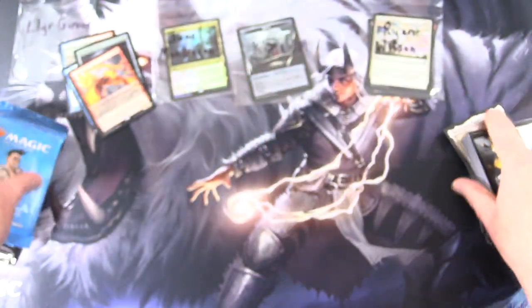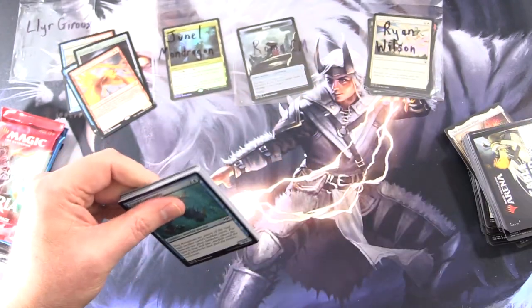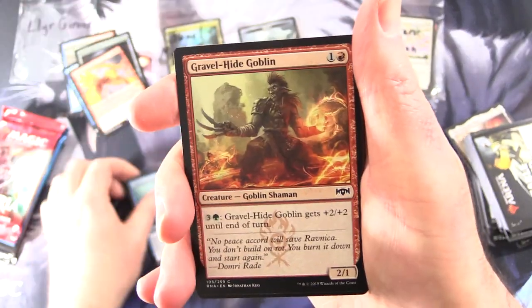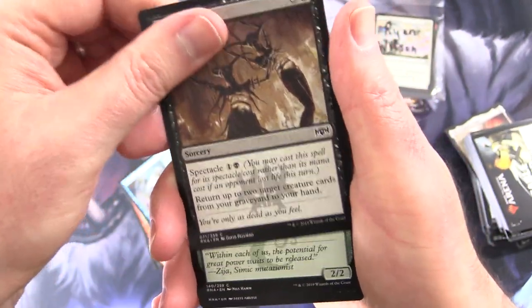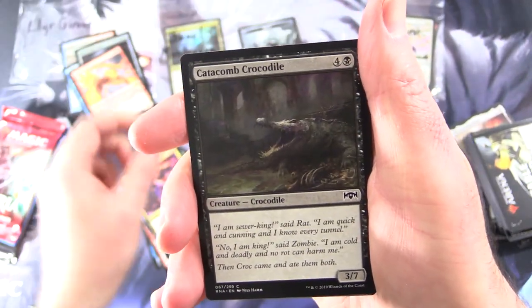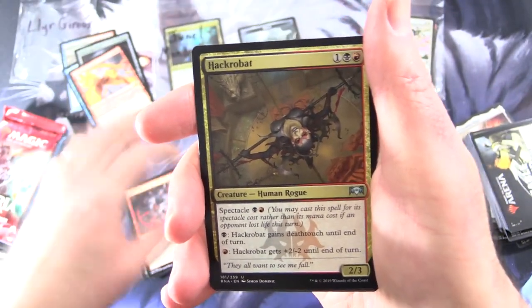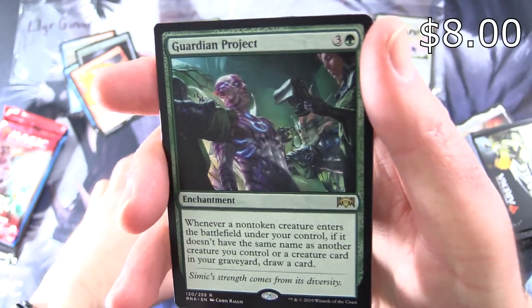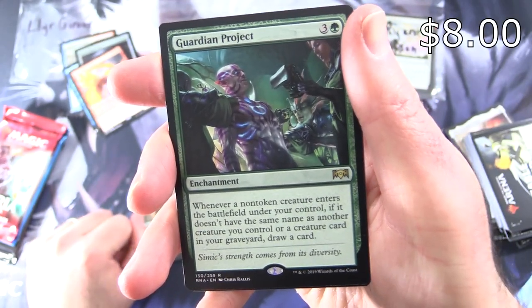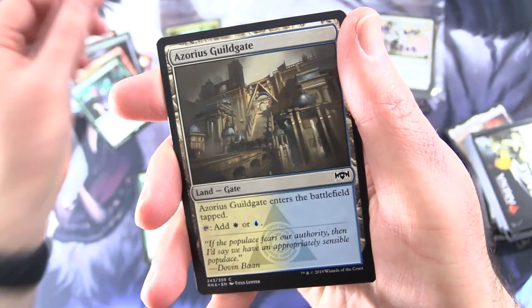On to Ravnica Allegiance — still looking for the Smothering Tithe. We did get a Ral's Outburst the other day, so that was pretty impressive. We've got Coral Commando, Gravelgill Goblin, Prowling Caracal, Humongulus, Dead Revels, Simic Hybrid, Get the Point, Catacomb Croc, Chillbringer, Rubble Reading, uncommon Hackrabbit, Rally to Battle, Tower Defense. The rare is Guardian Project — Enchantment for four: whenever a non-token creature enters the battlefield under your control, if it doesn't share a name with another creature you control or a creature card in your graveyard, draw a card. And an Azorius Guildgate and Beast token.